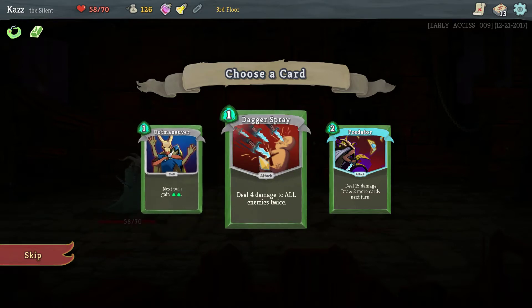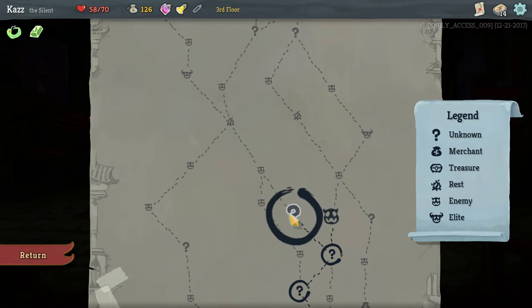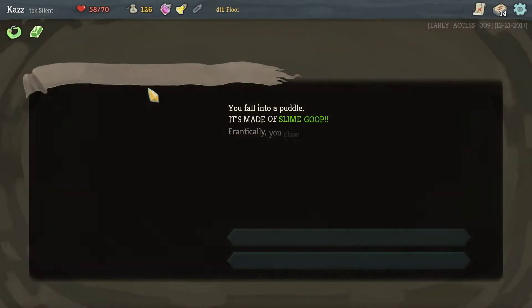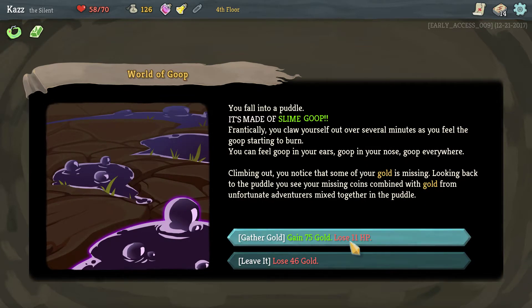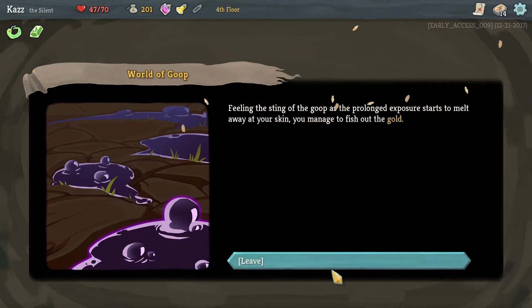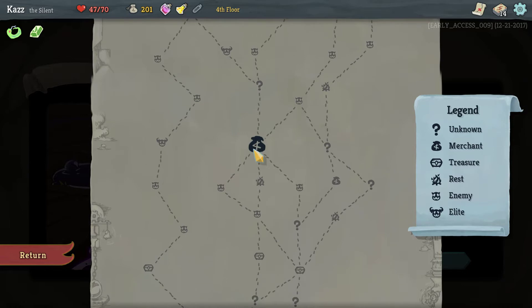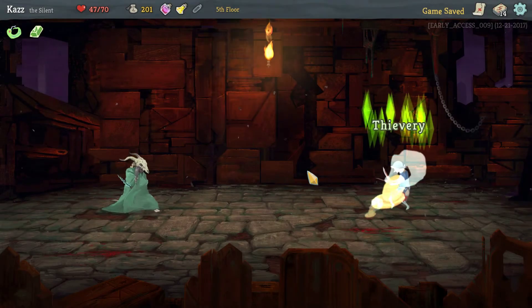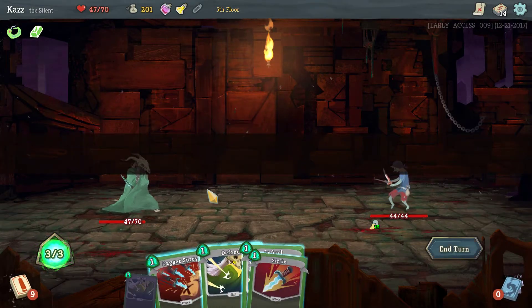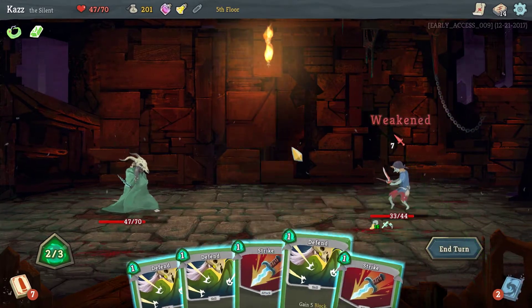Outmaneuver's pretty good. Dagger spray's pretty good. Think I'll go dagger spray. I want to hit the question mark. Made of slime goop. I think I'd rather gain 75 and lose a little bit of health, because now we've got a lot of money. There's another shop this way.